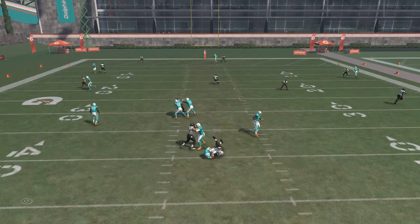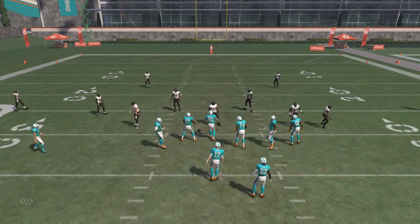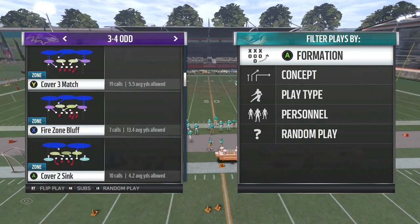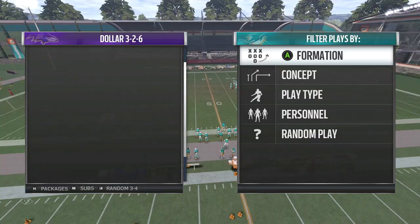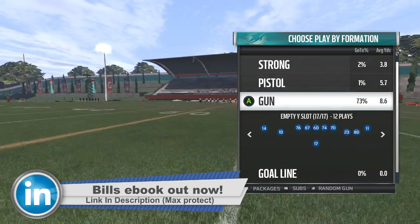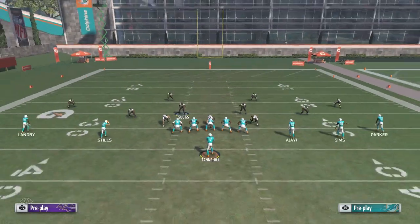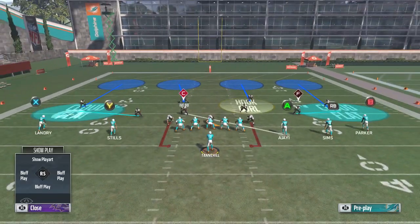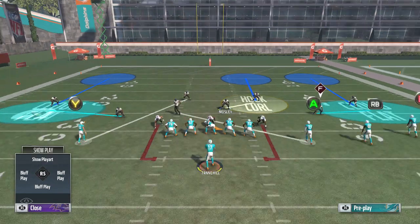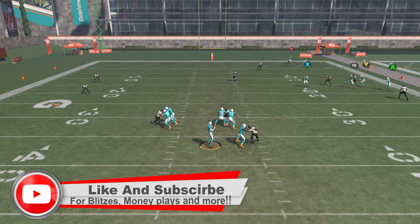That's what cross man is — it's just you adjusting to your opponent. Remember, you can do this out of any defense. All you want to do is cross man people from across the field. Even out of cover four — say you like to leave these guys in the flats and you just want to cross man one linebacker, that's fine too. You can man that guy up however you want. Y'all can do whatever you want with this. You can cross man out of any formation.